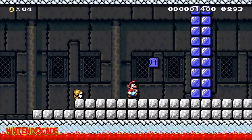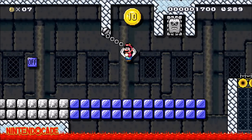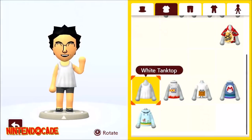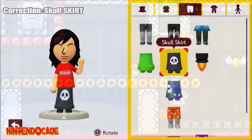The following Maker outfit unlocks require playing and clearing courses in Course World with a set objective, so be sure to pay attention to the details. When clearing your first course, you'll get the White Tank Top. Clearing 10 courses will get you the Skull Shirt.